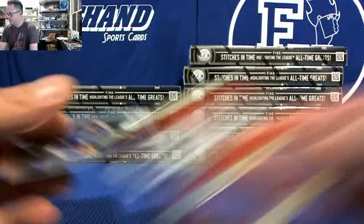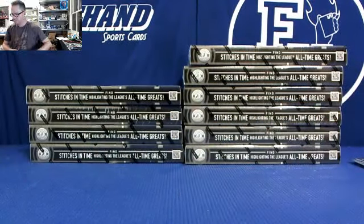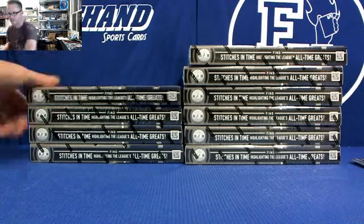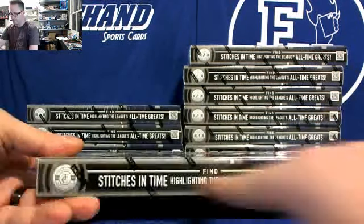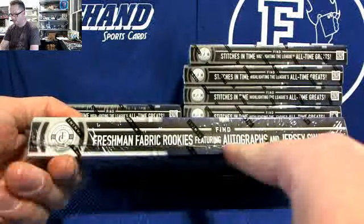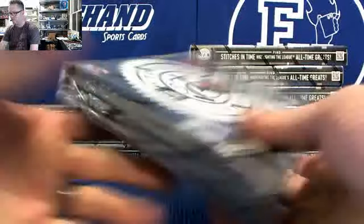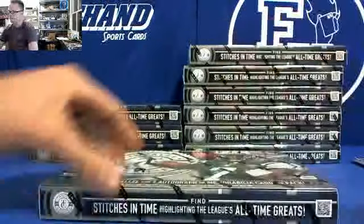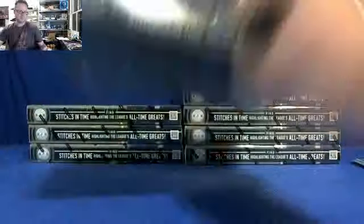Where's all these stitches in time? Highlighting the all-time greats. Freshman Fabric rookies featuring autographs and jersey swatches — you can see some of those. Box number three — this is the last box until we switch teams right here.